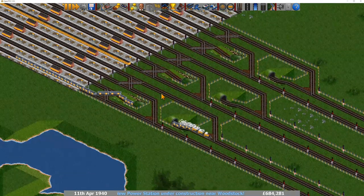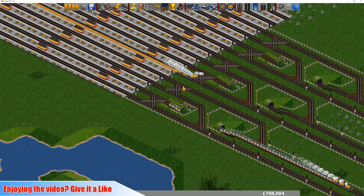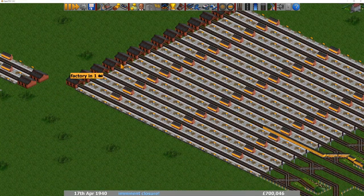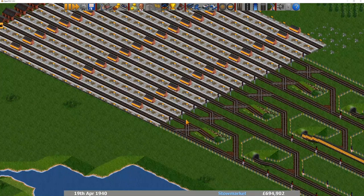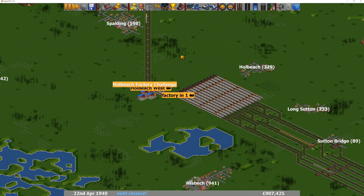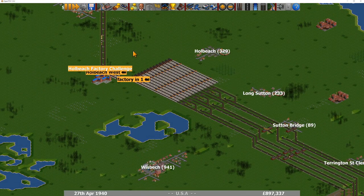I'm just going to quickly hop over to the other end of the country and check Norfolk because here's the whole beach factory challenge and you are doing 145 crates of goods. This is probably something you haven't pursued much or have only just started. But look at these — these are some of the best station junctions I think you can do. Overall, Bill, you've got nearly a million in the bank, a fantastic network, and a company value of 9 million. I'm really impressed — well done so far.